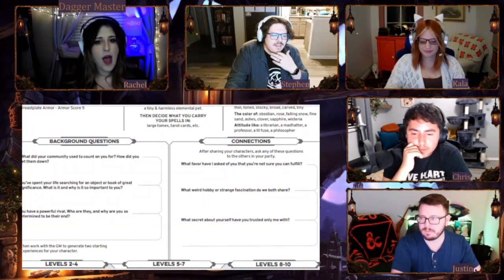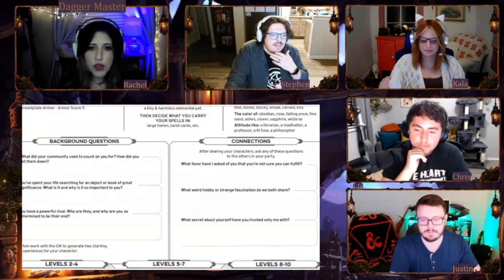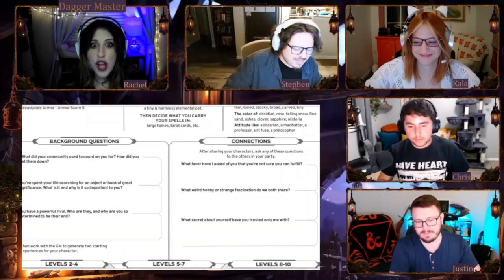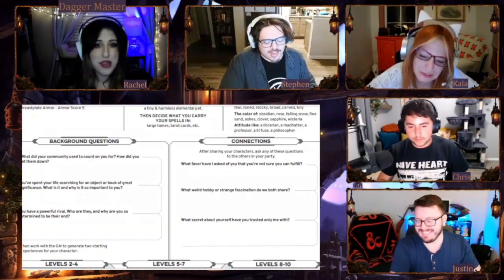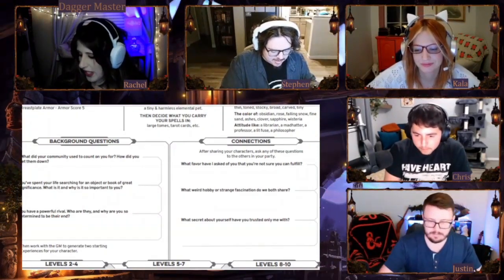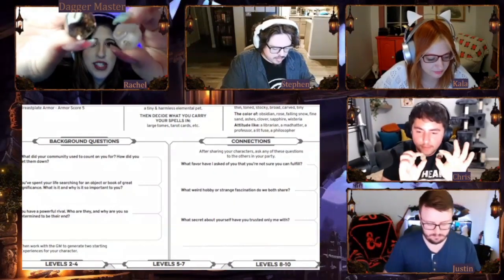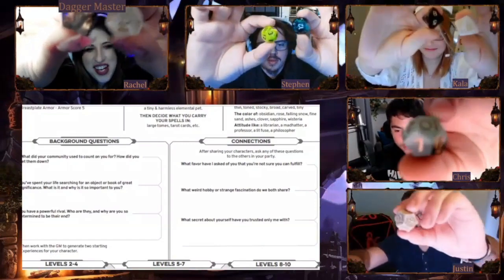This is something I used to do a lot when I was working with newbies — do some test rolls. We'll do them very quickly to get a feel for how rolling works. So does everybody remember that for this specifically you need to have a hope die and a fear die of two different colors? If everybody wants to show them and show what your dice look like.